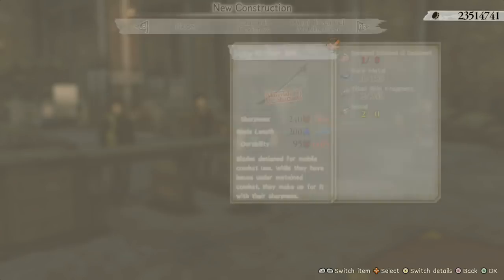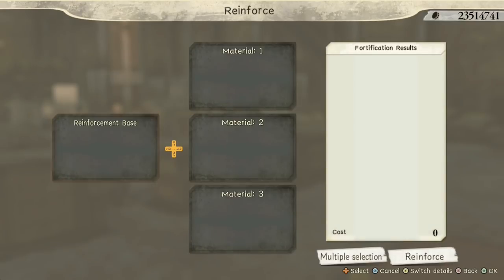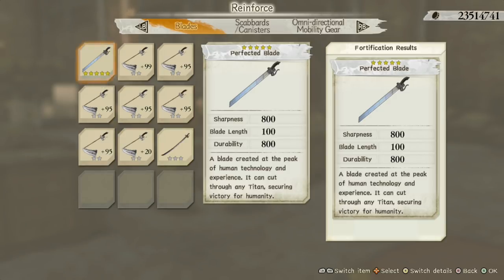Once you have it, what you have to do is reinforce it with blast 99 gear. To get the whole thing to blast 99 star, you're gonna need 1 plus 99, 5 plus 95, and 1 plus 20. I will explain how everything works because it might be confusing.